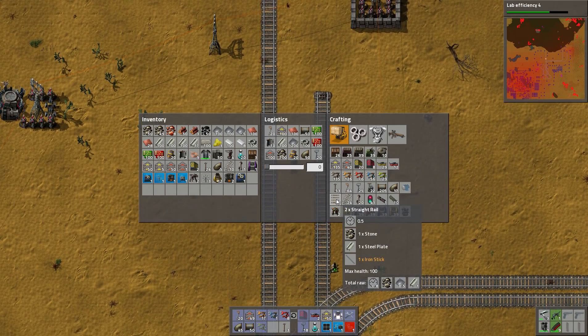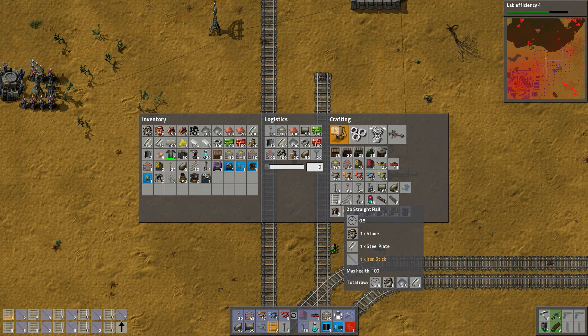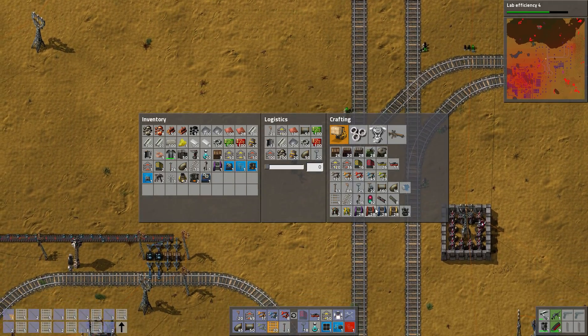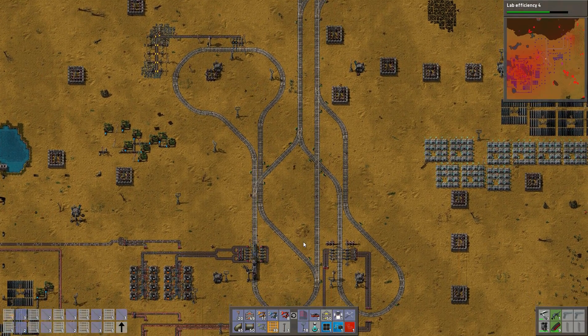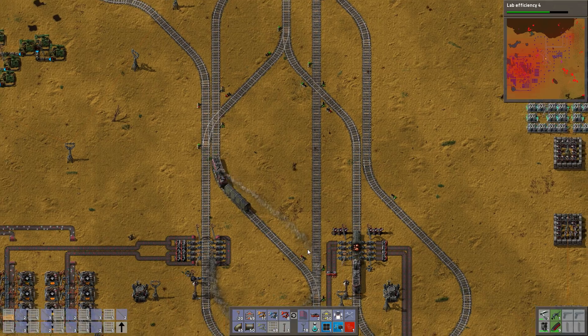We aren't making them automatically, which might be a bad idea. If we have a lot of these guys, we could just make a couple more. So we should probably grab a train. I'm not going to step in front of you.